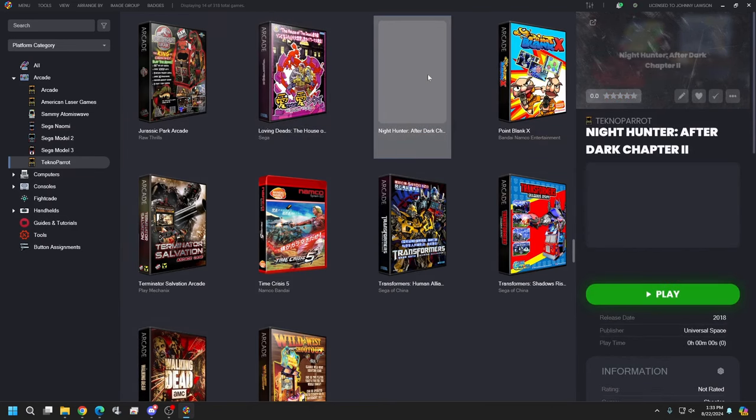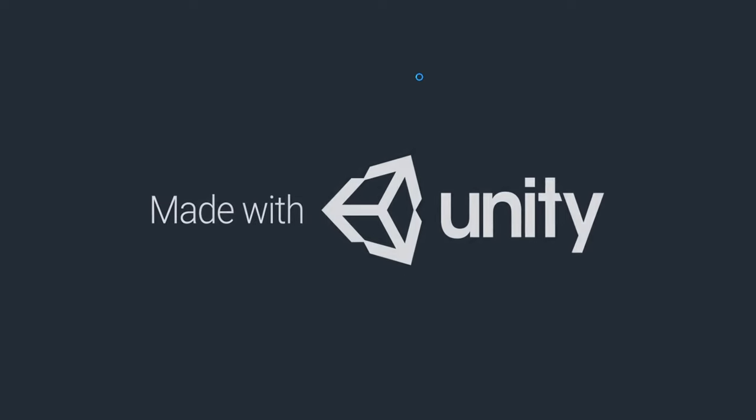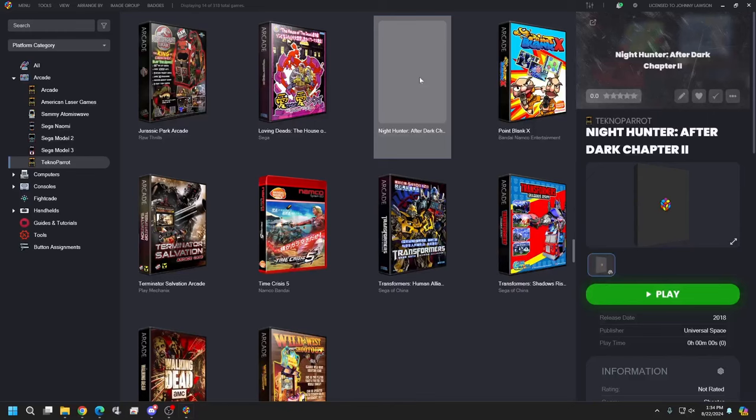We don't have any media yet for this, so don't worry about that now. Let's go ahead and start the game — we're just confirming that the game does launch through LaunchBox. Alright, starting — everything looks good, we are initializing. I'll wait for it to finish initializing and then exit the game. I just hit Escape — exits fine, no issues. Again, use Alt+F4 if it does not exit properly for you.